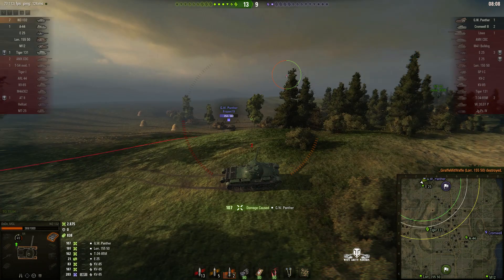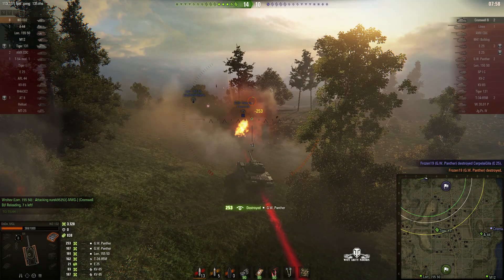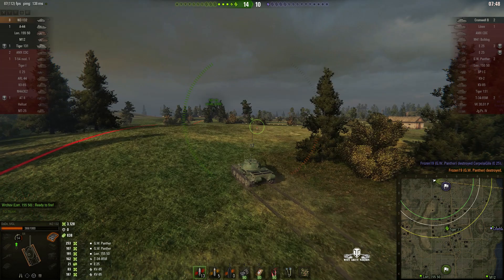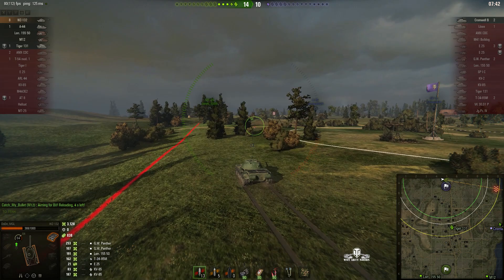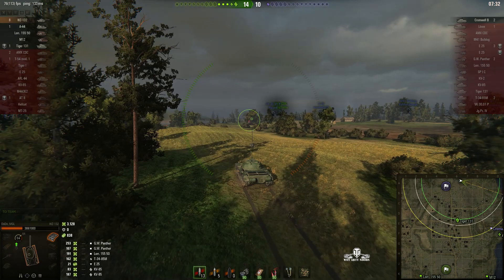He takes the Lorraine out — one shot. Going for the GW Panther — if he can get it, it's a Pascucci's. Fires one round in, 107 hit points. He has to reload and circle, his teammates coming in trying to kill-steal. He nudges one out of the way, takes his last shot, and yes — he gets the GW Panther! The E-25 was actually killed by the GW Panther, who managed to reload in time and targeted the cockroach rather than the Wizzy 132. Big mistake.